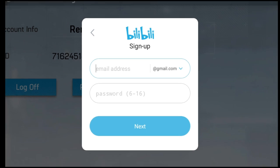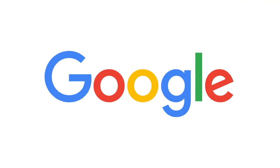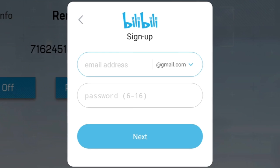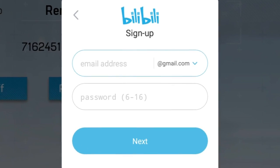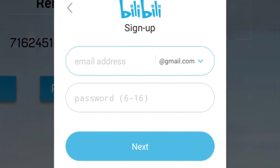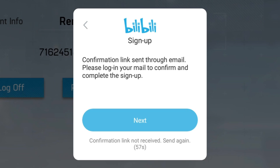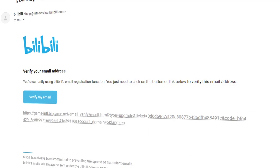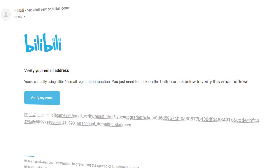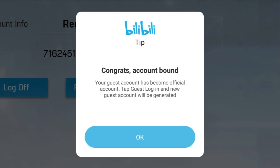What you're going to do is type in your email address. I wouldn't actually recommend using your main email to link to this account. I highly recommend that you use an alt email. That way, if you do get a good account, then you can bind it to your main email. So we're going to type in our actual email address and password, then click next. It will send you a confirmation email — go verify your account and come back into the game, click next, and it will say congrats, account bound.